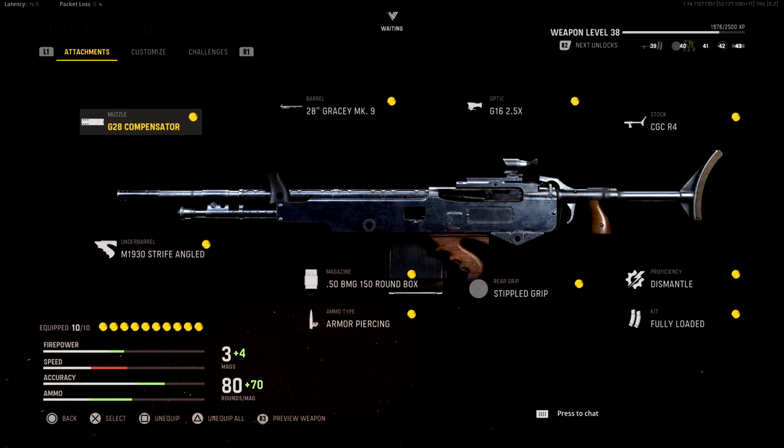Here is the attachment combination I was using — built for accuracy to take these vehicles down. This is not a balanced build designed to also be great against enemy players; aim-down-sight time is just way too slow. But if you want to keep this build in your back pocket just to pull out for ball turret gunners — preferably on a class setup that also has Cold Blooded so the ball turret gunner can't see you when you respawn — this gives you the best odds possible of taking an enemy ball turret gunner down.